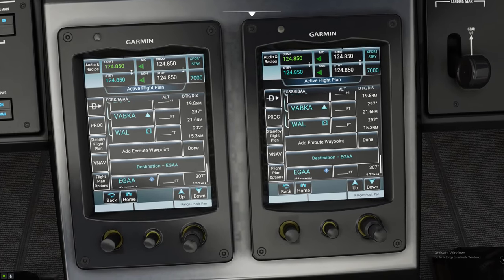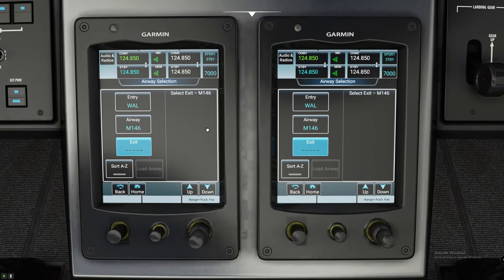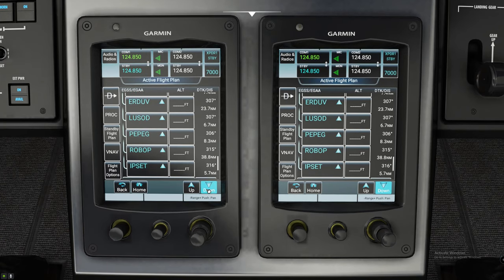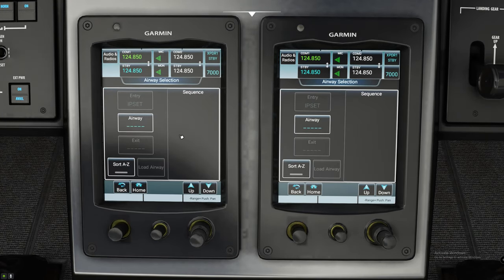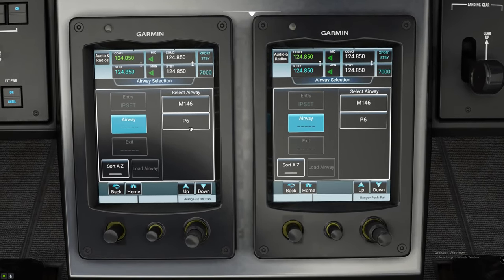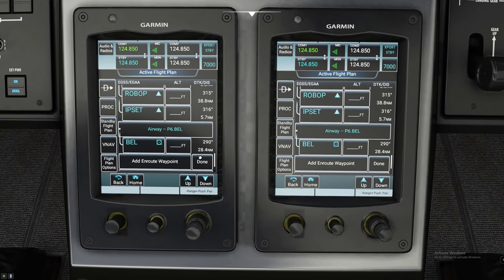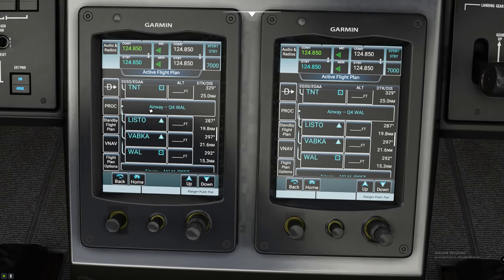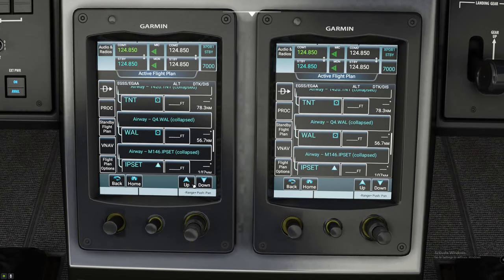We have two more airways. We are going to jump on the M146 and we are going to be exiting this at IPSET. Hit Load Airway on that one. And we have one more airway to enter from IPSET — the airway P6, and the exit is at BELL. Hit Load Airway and there we go. Now, a cool feature: because you don't want to have all of these open all the time, if you left-click on any one of these airways, you can hit Collapse All and it will collapse all of those airways down for you.